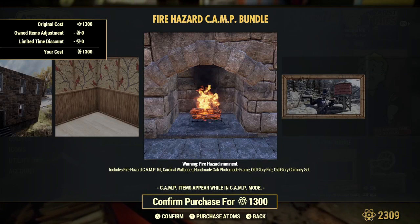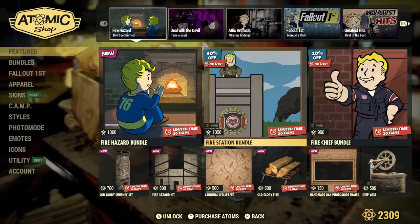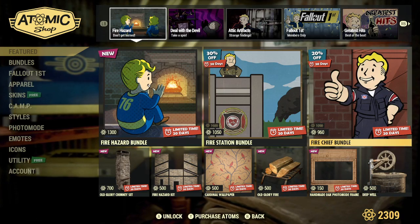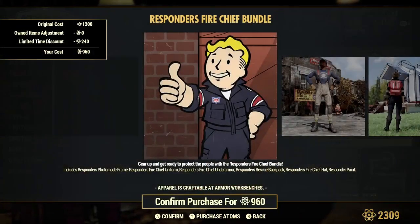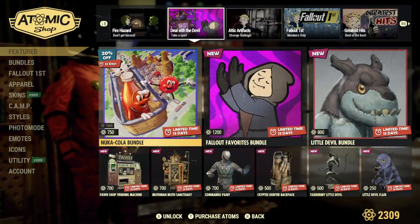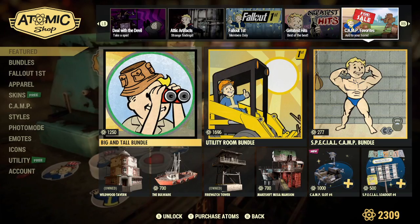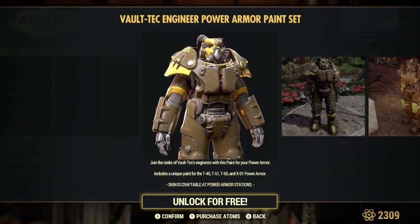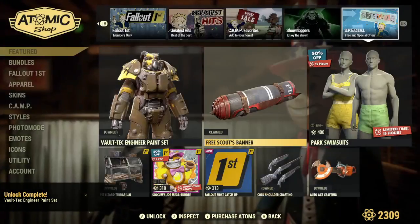I saw the fire hazard and I was really hoping that would actually be available this week. It's kind of a bummer. I have not seen that come back into the store since Whiz bought it. Oh yeah, I love it for my fireplace. They're giving us a power armor paint set.